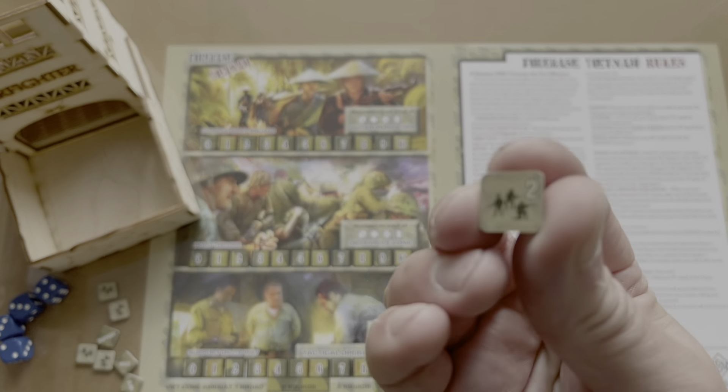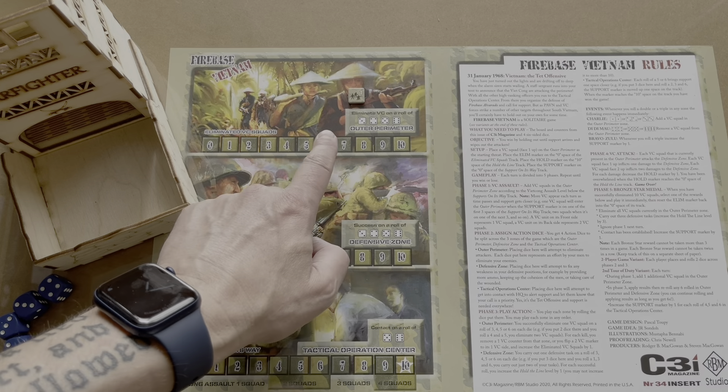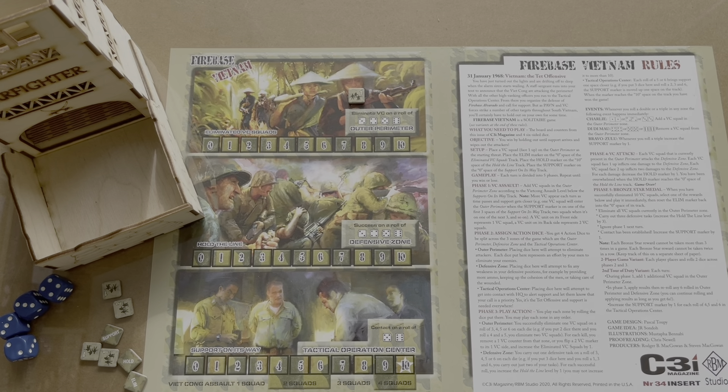On to play. There are very few counters, which I'll explain as I go along. All you need to bring to the party are four six-sided dice. You win by holding out until support arrives and wipes out the attackers. This is your support — support is on its way. You start here and you've got to get it to there.